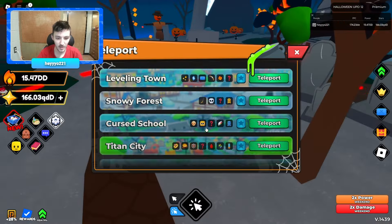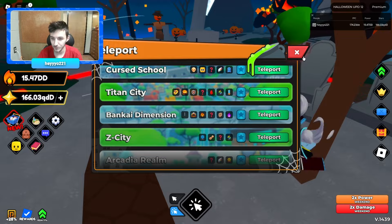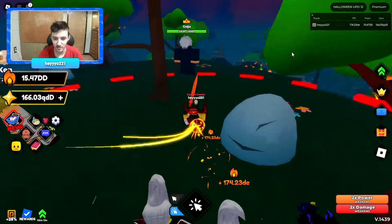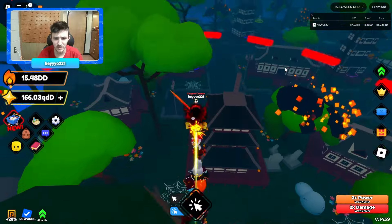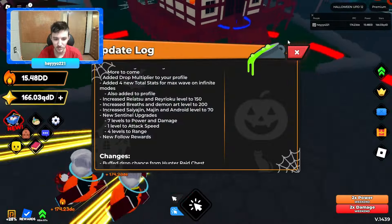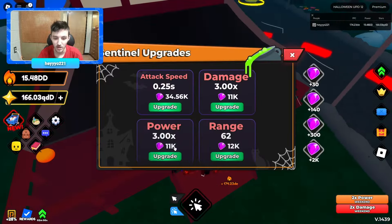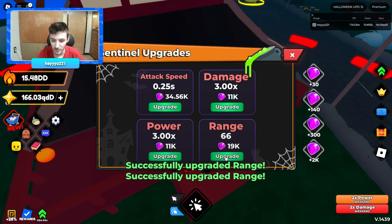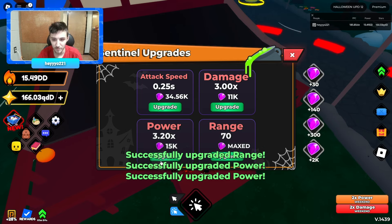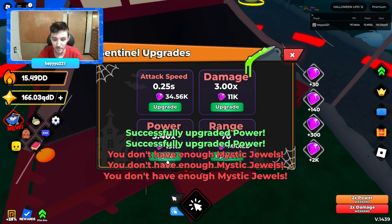Let's go over to the cursed area and max our sentinel. I believe it was around seven for damage or something like that — power and damage. Range, range, range — super expensive. Power is my next best one that I care about.